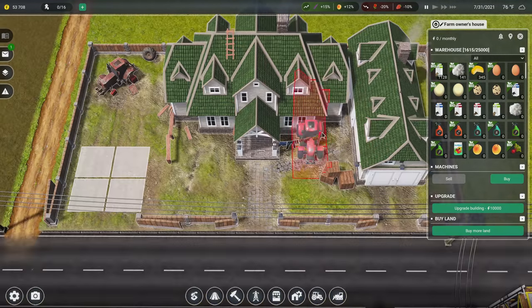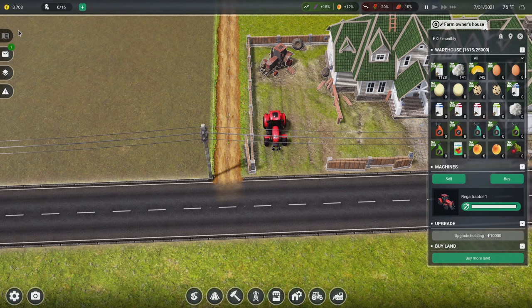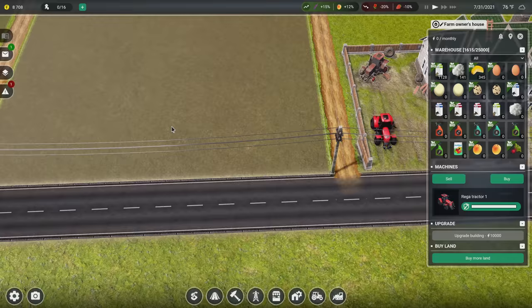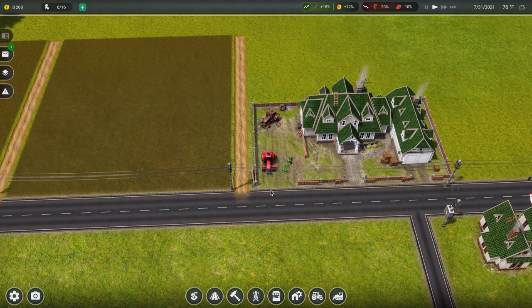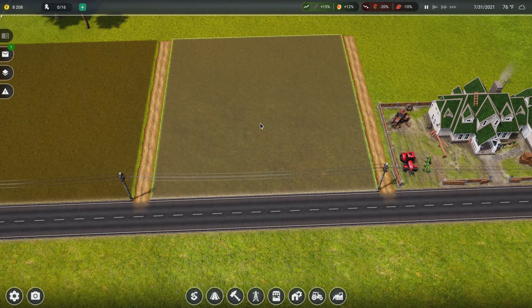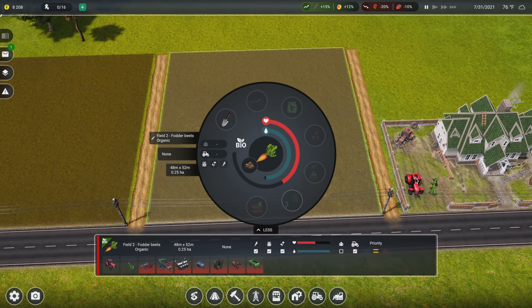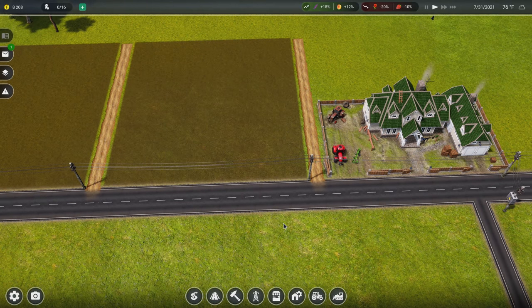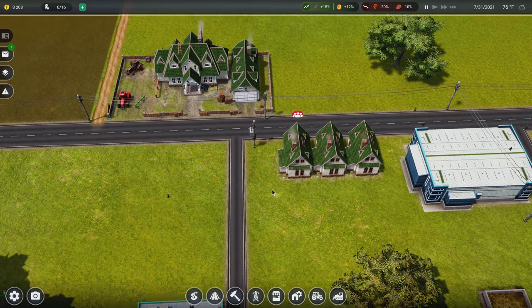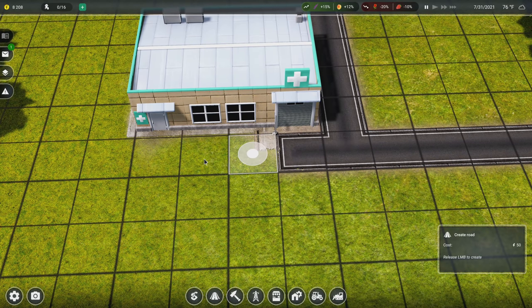To grow fodder beets we need all this equipment, but thankfully no combine, so it won't be as expensive. We need a place to store it all. Starting with a tractor - it has to be brand new - we'll go ahead and buy it. I could also lease it but the monthly expense doesn't pay itself back fast enough; I'd rather buy it. That cost us $45,000 - we're only at $8,700 now. Let's also get a lily plow and place it next to the tractor. With the plow in place, employees will start plowing the field. We can also allow manual labor if needed.